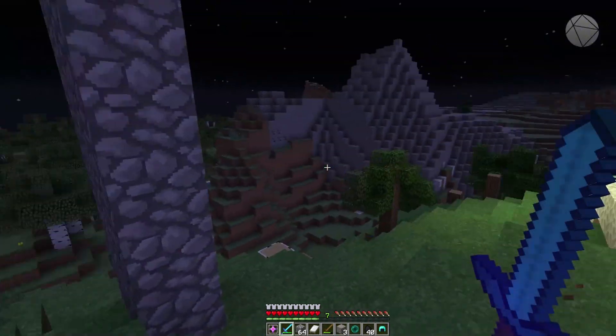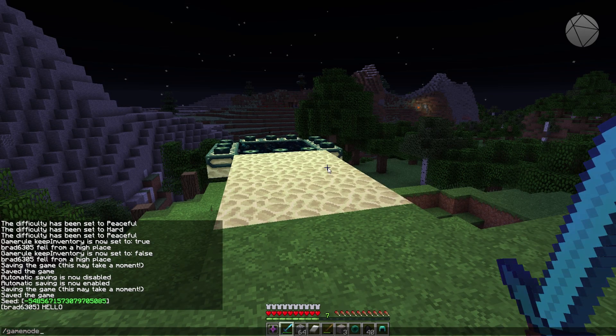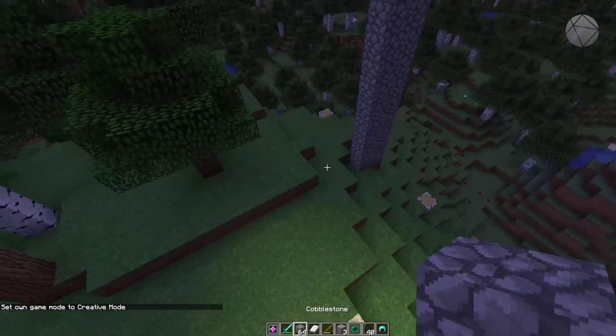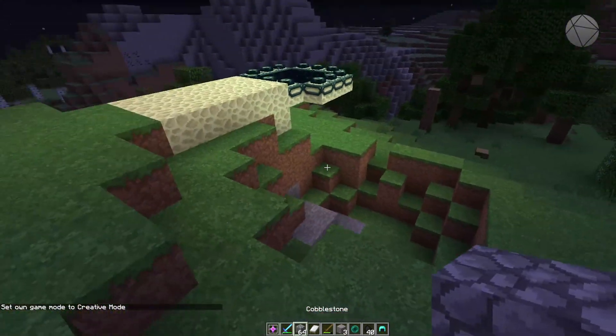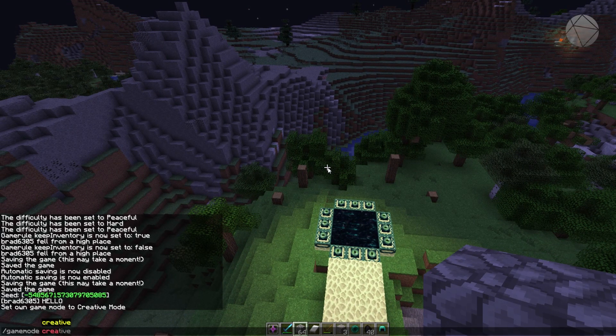The next one is the game mode command — this is the one that allows you to switch from survival to creative. If I want to go into creative mode, I would do 'game mode creative', and that changes my own game mode. Now I can fly around, infinitely build, and so on. If you want to do that to somebody else, you would do 'game mode creative' and then their name.